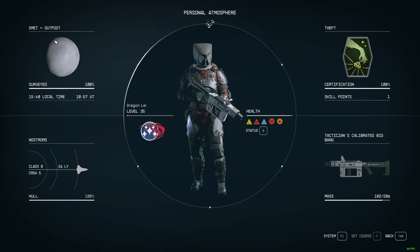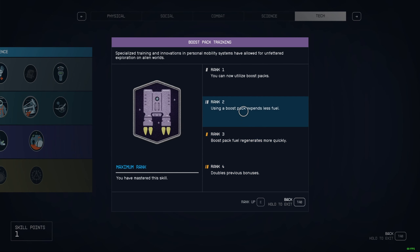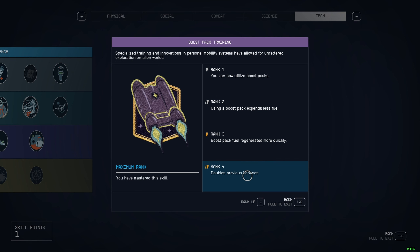So here we go with the basic boost pack. Bear in mind that I have all four points on the boost pack over here, so that will also help with the experimentation. I'm just gonna jump one time.